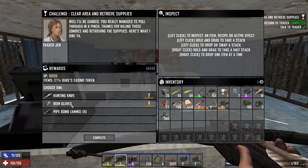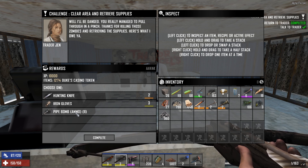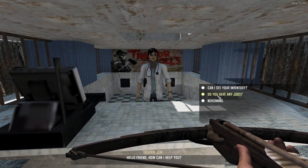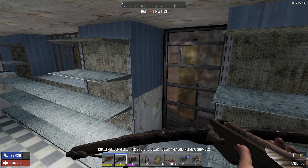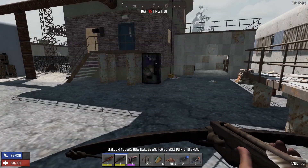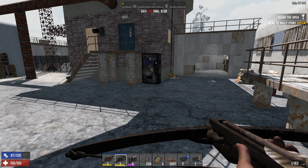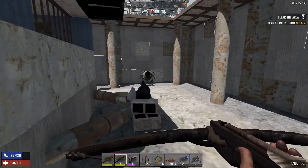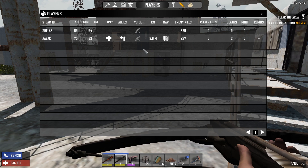We have great prizes. We'll close that so we're not going to have to worry about anything — they're trying to break in, you can hear the banging. Pipe bombs or iron gloves? Pipe bombs probably. Do you have any jobs? Clear zombies. Thank you very much, godspeed. I'm going to hand these in. Great job — I'll be dang, you really managed to pull through in a pinch. Thanks for killing these zombies. I'm level 69 — I'll take the Molotovs. Tier 3 — yes, nice!